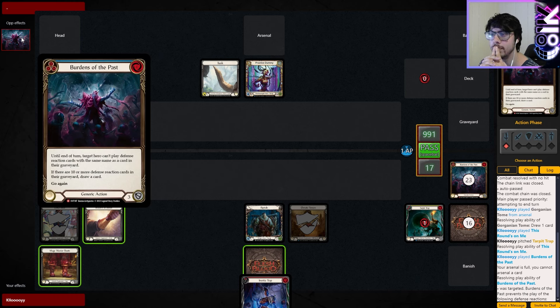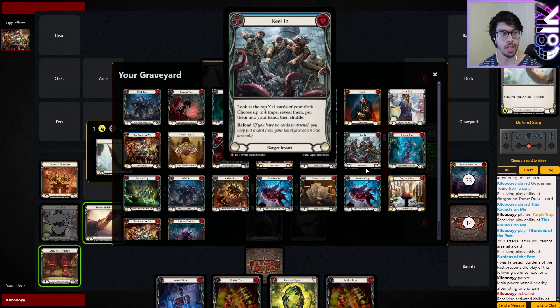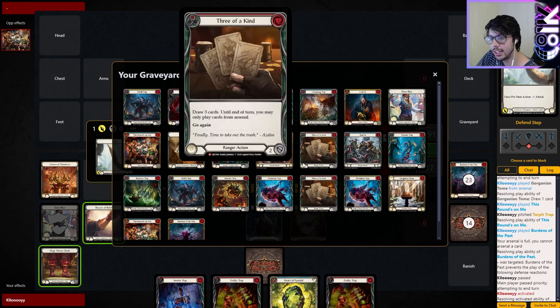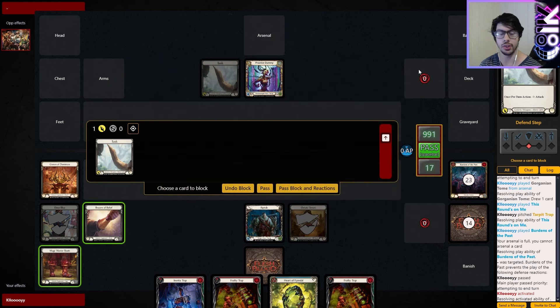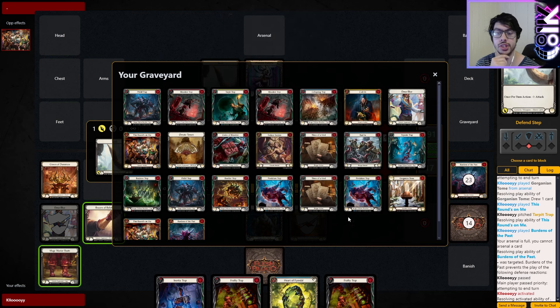Burns of the Past auto-picked the opponent, which is bad. The wording is 'until the end of turn, target hero' — so it's open, it's not locked to your opponent. In proper play, you could definitely pick yourself. And that's the general gist of the deck — a bit rough around the edges, but I think there's a solid enough draw engine. The main spender would be — is there an X? Like Judge Drury Executioner — does it have an X effect? I don't think there is any specific X arrow for Riptide.